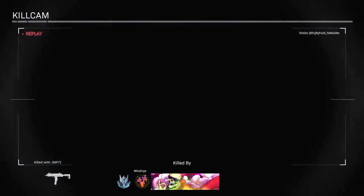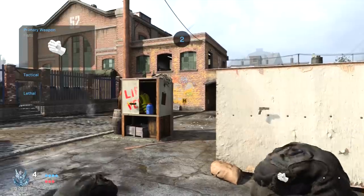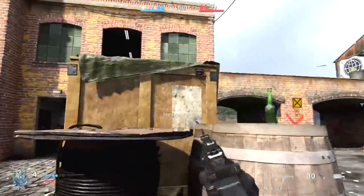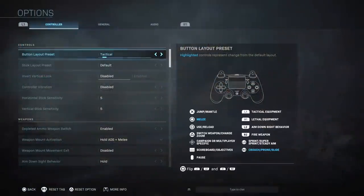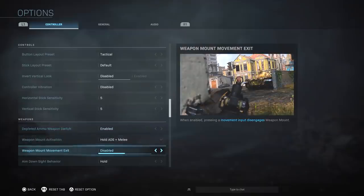Beyond aim assist, I wanted to go over a few other settings for the alpha. I've been getting a lot of comments asking why there's no flipped layout — there actually is one. If you go to the button layout preset and hit the square button while hovering over it, that will flip your controls so you're aiming and shooting with L1 and R1 rather than L2 and R2.